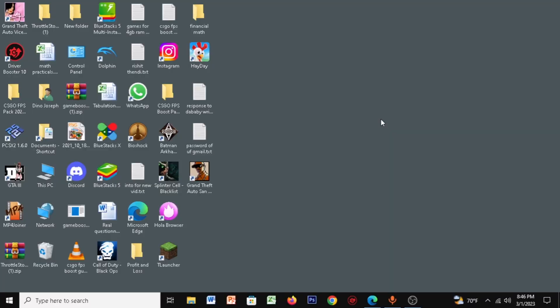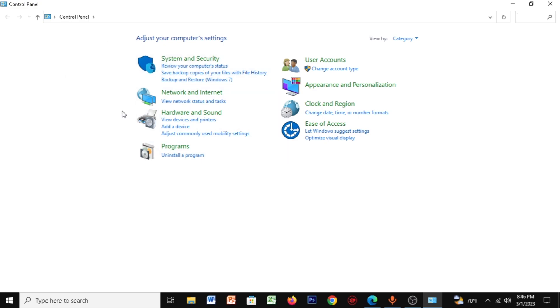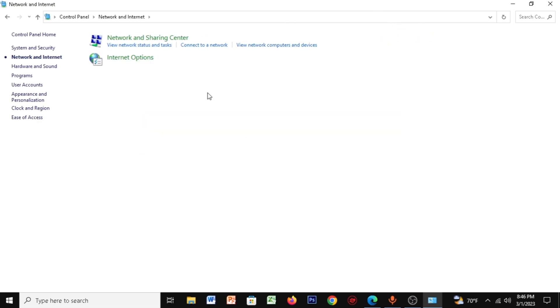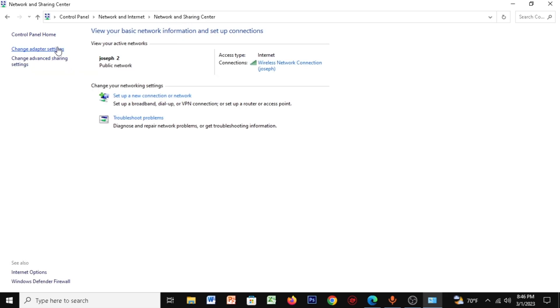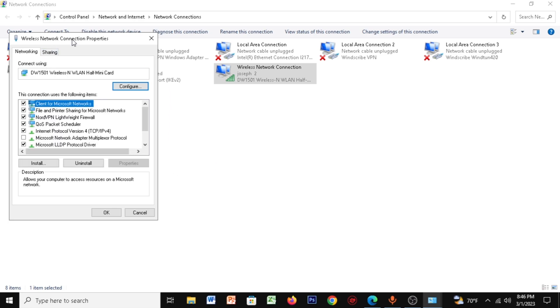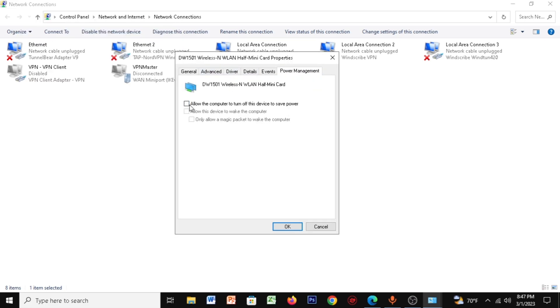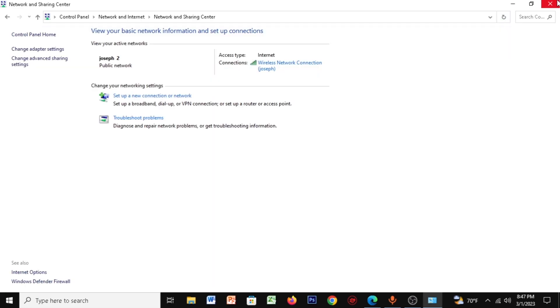For the next step, open up Start and type in Control Panel. Once you open Control Panel, make sure the view is set to category, then click on Network and Internet, then Network and Sharing Center, then Change Adapter Settings. Find your Wi-Fi or Ethernet connection, right-click it, and click Properties. Click Configure, then go to Power Management and uncheck 'Allow the computer to turn off this device to save power.' Click OK and close it.